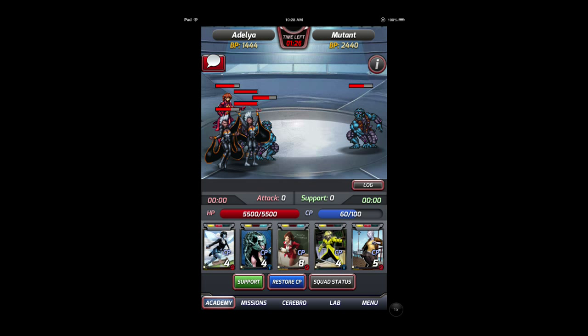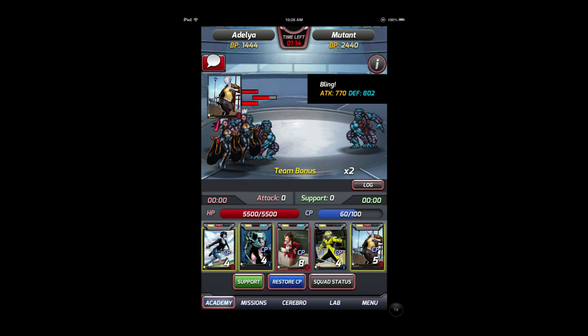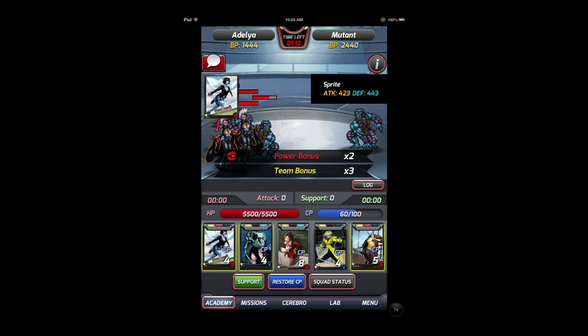You have the option to attack or support, which is why this is very strategy-based. You can go through your different cards — some will show up as Blindfold, Bling, and Sprite — and they all work together for a power bonus or a team bonus. This is what enables you to deal more damage to the other team. You only have five people on the floor as your strikers who can do the most damage.